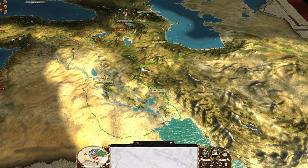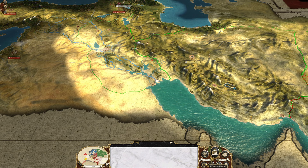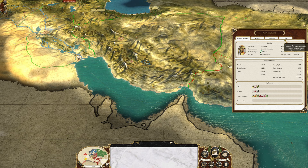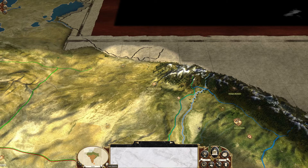We could possibly get attacked from the Ottomans, but I think I'm okay with that if we're able to beat the French, get them off our land, and move west. Maybe get our trade back in order. We have seven different trade partners, so once we get our ports back open we'll make some pretty decent cash.